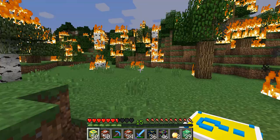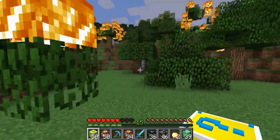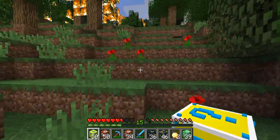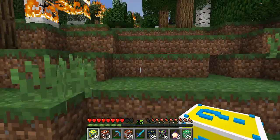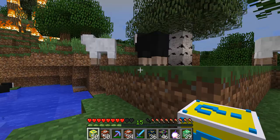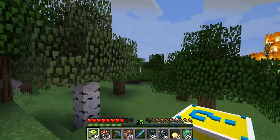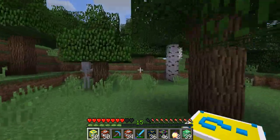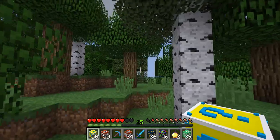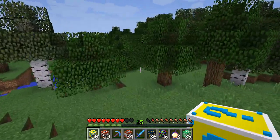The day that the meteor happens, zombies take over, apocalypse happens — this is what the forest will look like. The 2012 movie where Yellowstone blew up — this is what it looked like. Let me get out of here away from all of it. Soon the fire will catch up with me eventually. Skeleton — I'm surprised he didn't shoot me. Let's get out away from all that.